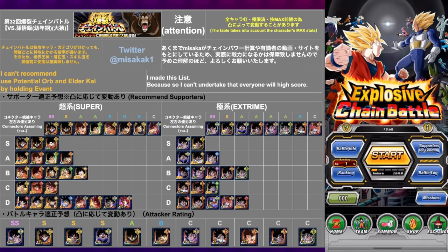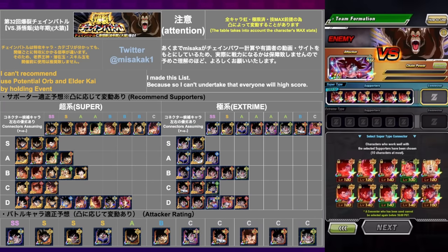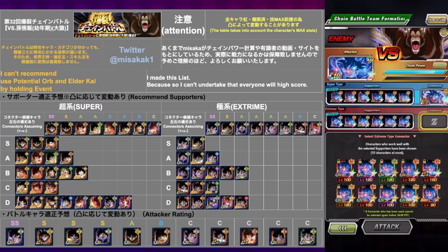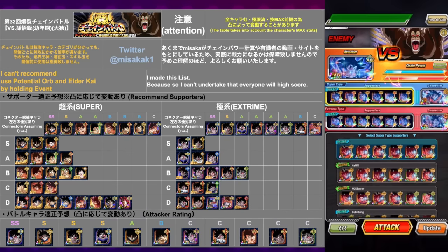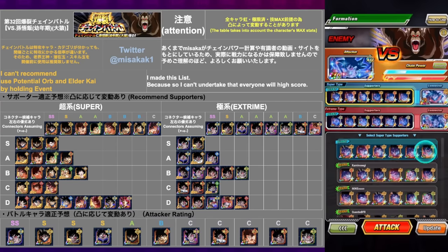I still have one run left. I figured before we reset, let me actually try doing a free-to-play run, sort of. I'm going to have Version Z as my attacker on the super side and the TUR Turlis on the extreme side. My support lines have been eviscerated because I used up a bunch of the good ones. So I'm using support lines that aren't as favorable — this is kind of a good way to simulate what it might be for someone who maybe doesn't have as much experience in the game. For the super side, I don't see any units with LR Kaioken and Version Z Goku... oh, there's one. So we'll try this one, which does give us both of those, but then we move really far down to B tier.